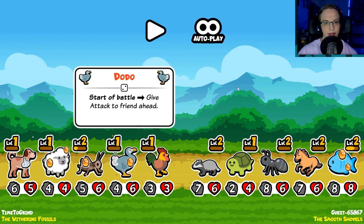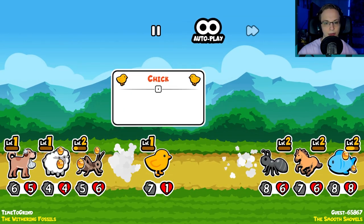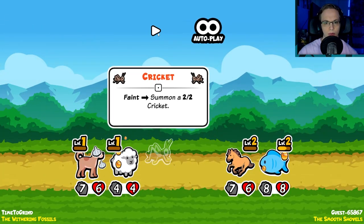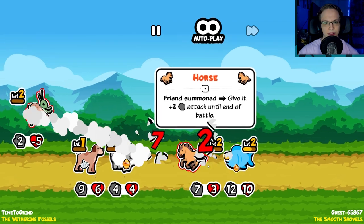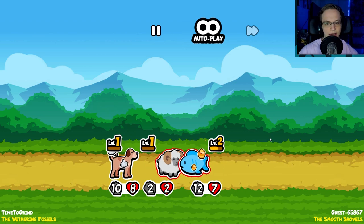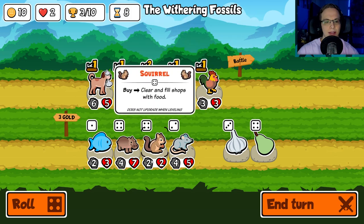I'm pretty confident. The Smooth Shovels — start of attack, give the attack there, they trade. Deal the adjacent — that kind of hurt, but we got a chick. Friend summon: give plus two attack until end of battle. What is happening here? Level up — give all friends. I'm going to just tie again. He got a bee — we lost. Huh.